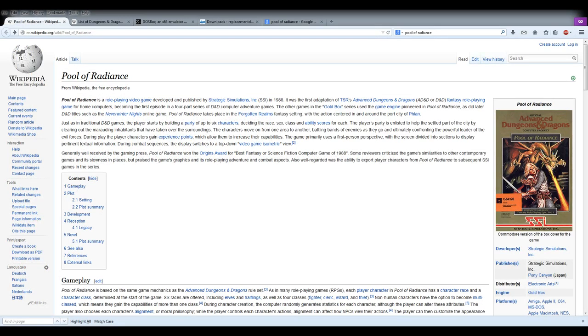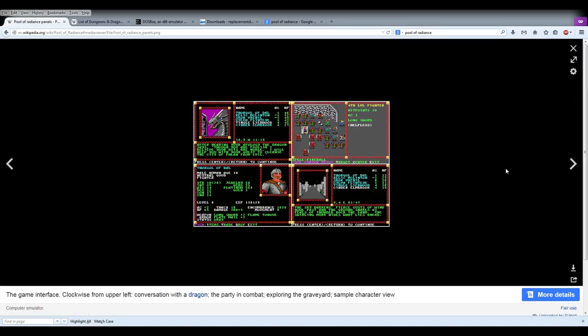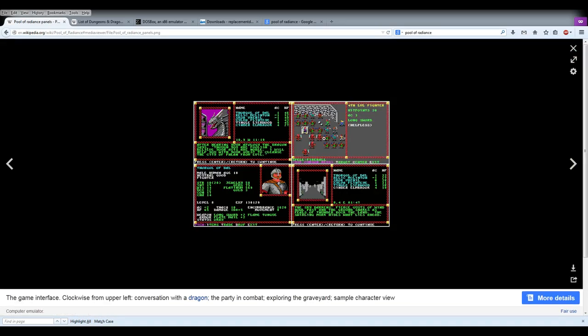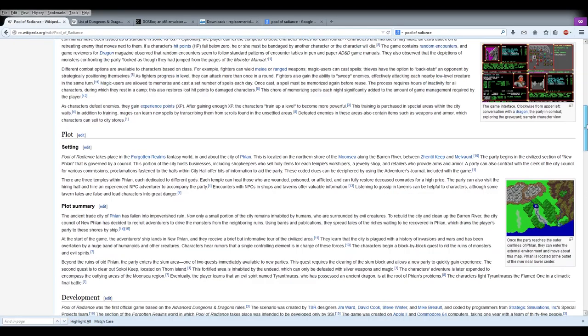I'm using a new method of recording. So, Pool of Radiance is the first game we're going to play. This came out ages ago — this is an SSI game. Those of you who are old enough probably remember these quite fondly. They came out primarily on the Commodore 64, although they were ported to a variety of other platforms. They're old school, but they were very well received, and I remember them fondly from when I was younger.